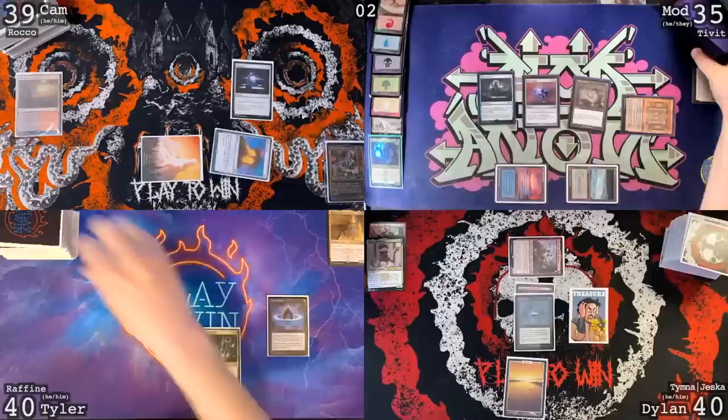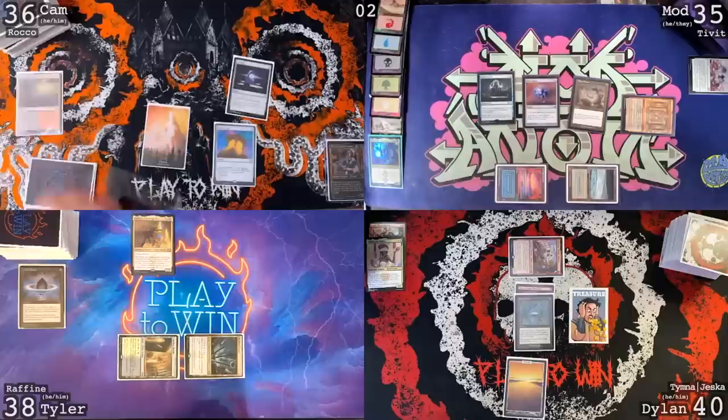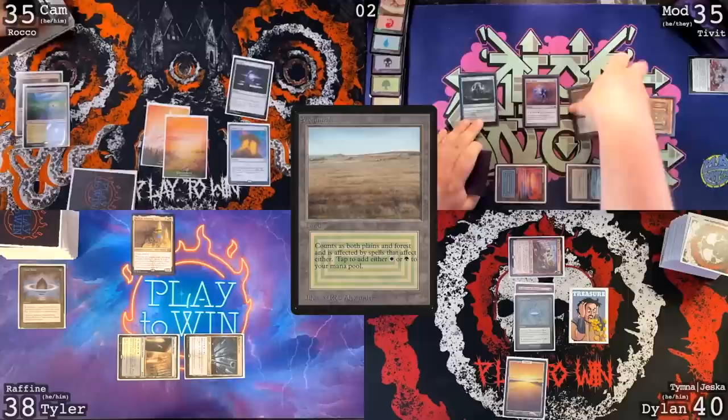Untap, draw for turn. I'm going to play a Godless Shrine untapped, lose two, go to 38. Play, cracking Lotus Petal and cast Rafine. Rhystic Study trigger — you got it. I will pass the turn. On my upkeep — take damage. 36. Draw for turn. Flooded Strand, crack it — 35. Going to go get a Savannah and pass. At your end step Cam, going to flash in the Bowmasters.